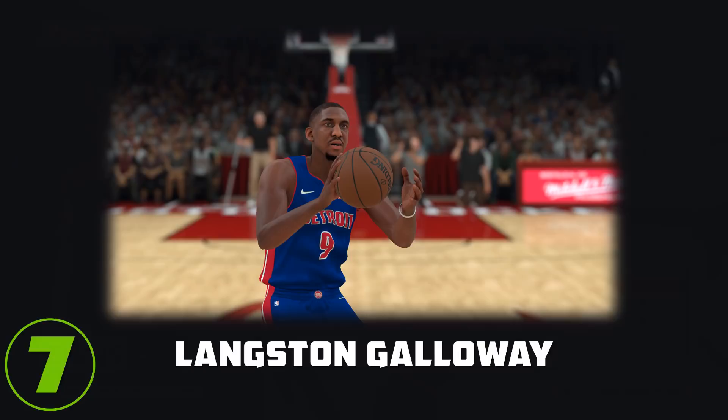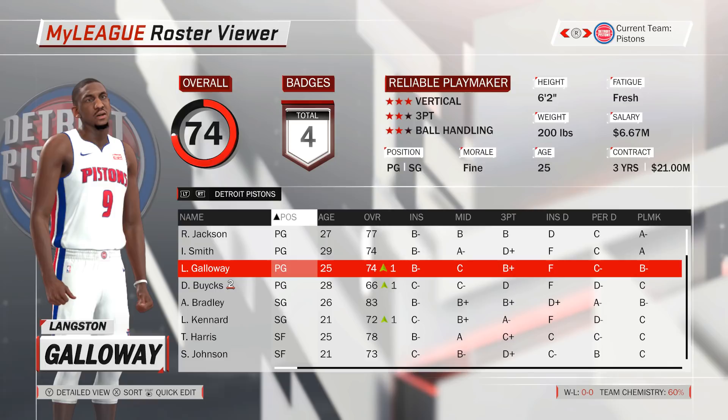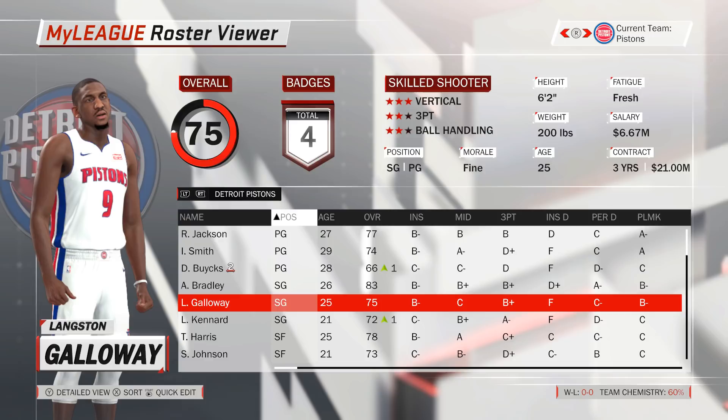Up next we have Langston Galloway of the Detroit Pistons, who can also be switched from point guard to shooting guard to get a 2-point rating increase from 73 to 75. Galloway's situation is somewhat similar to Ennis in LA, as he already has 2 solid point guards in the rotation ahead of him. Switching Galloway to shooting guard makes more sense for the team — not only does his rating jump up by 2 points, but the Pistons also get themselves a quality backup at shooting guard behind Avery Bradley, while their options were previously limited to only rookie Luke Kennard.